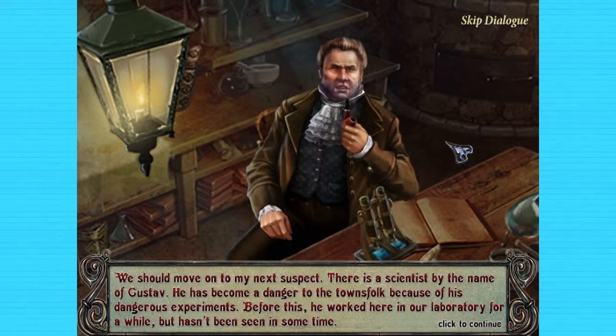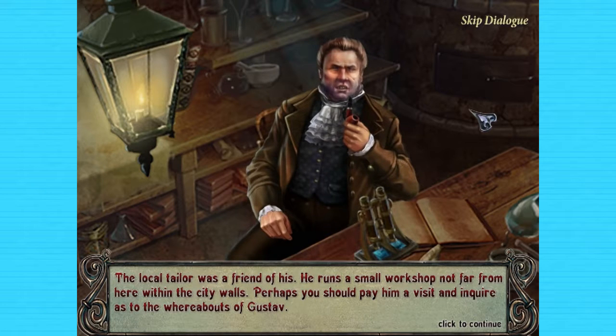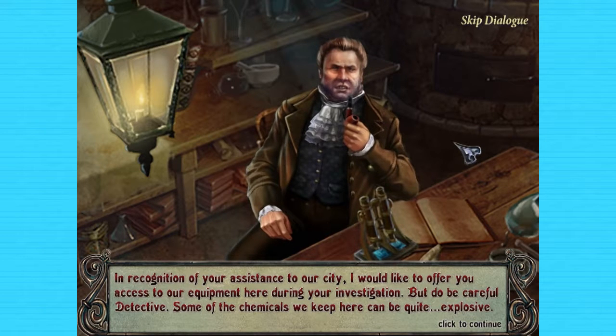We should move on to my next suspect. There is a scientist by the name of Gustav. He has become a danger to the townsfolk because of his dangerous experiments. Before this, he worked here in our laboratory for a while but hasn't been seen in some time. The local tailor was a friend of his. He runs a small workshop not far from here within the city walls. Perhaps you should pay him a visit and inquire as to the whereabouts of Gustav. In recognition of your assistance, I would like to offer you access to our equipment here. But do be careful, detective — some of the chemicals we keep here can be quite explosive.